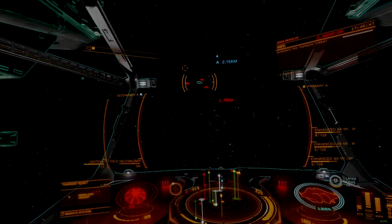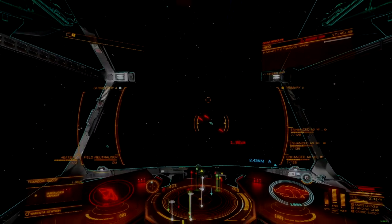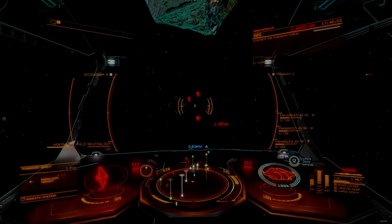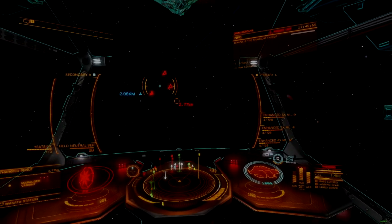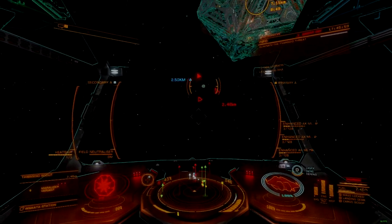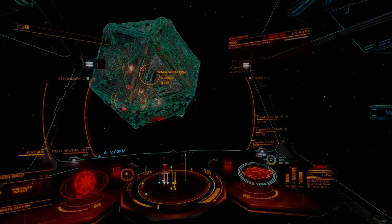The turret mount Enhanced AX Missile Rack is the next evolution of the AX Missile platform, and represents a significant improvement over the original, with some attributes never before seen on an explosive warhead, but with some caveats that these upgrades fail to overcome.